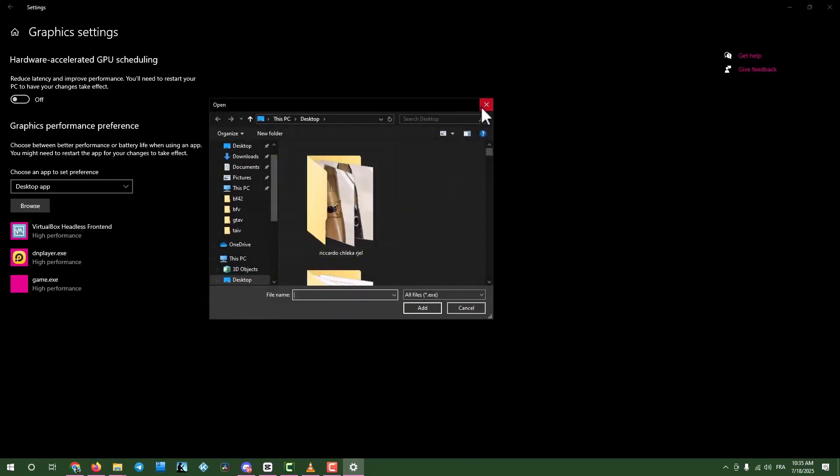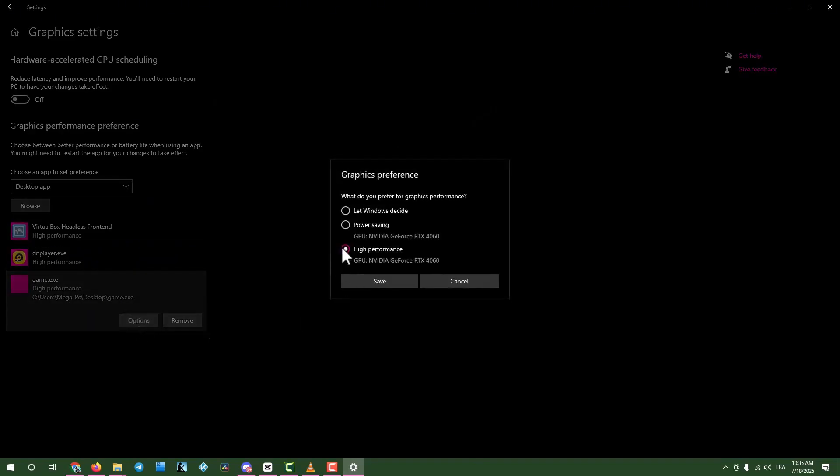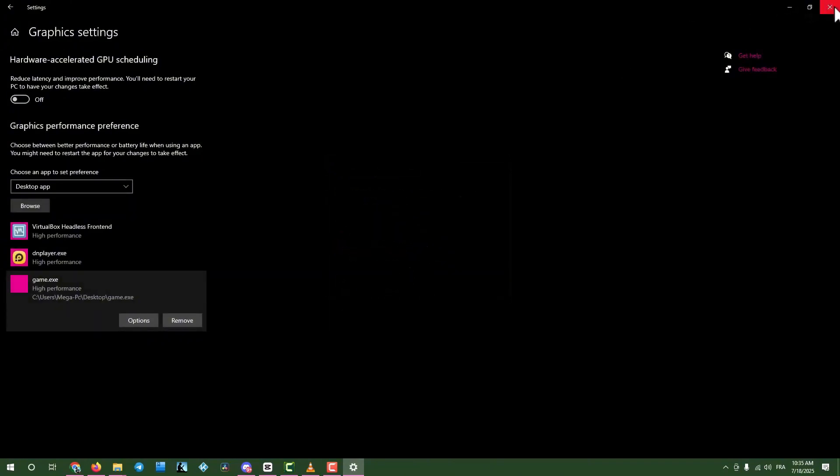Note: I'm using a placeholder file called Game for this guide — don't get confused. Select the game, click Options, choose High Performance Mode, and save. Close the window and proceed.